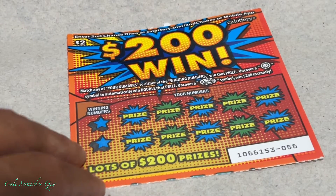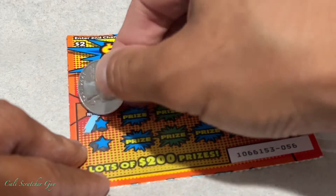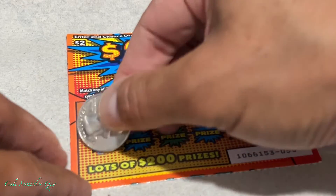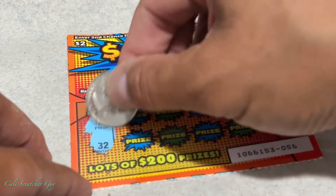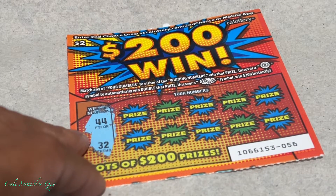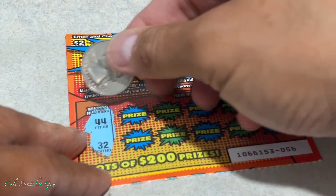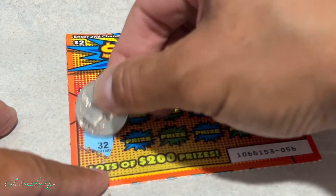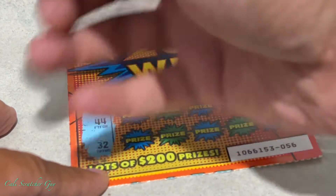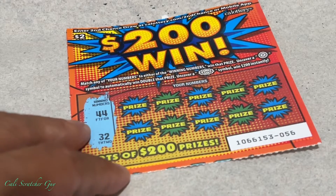Let me zoom it up real quick here. Alright, so winning numbers are 44 and 32. And I was mentioning that some scratchers are really hard to scratch, but these ones are actually pretty easy — they scratch really easy. Alright, so winning numbers: 44 and 32.